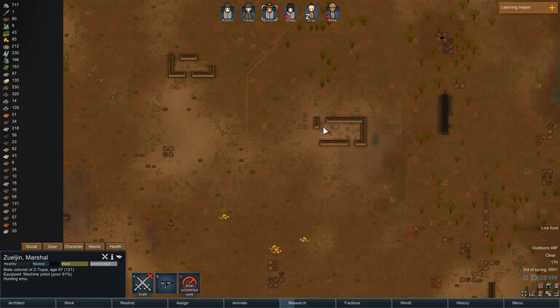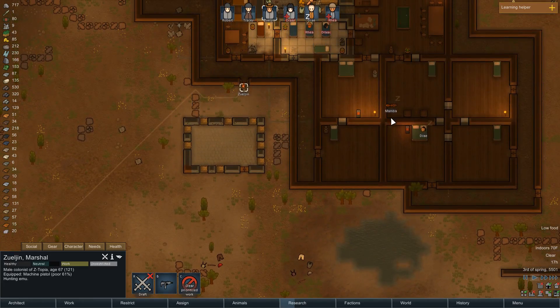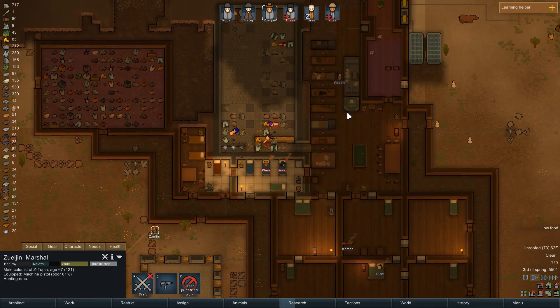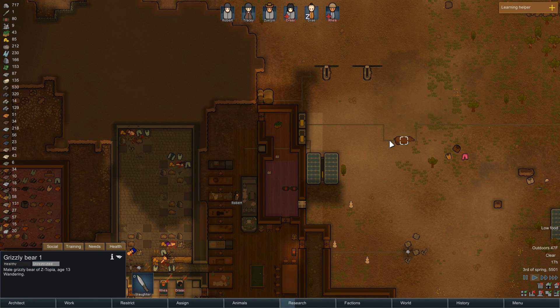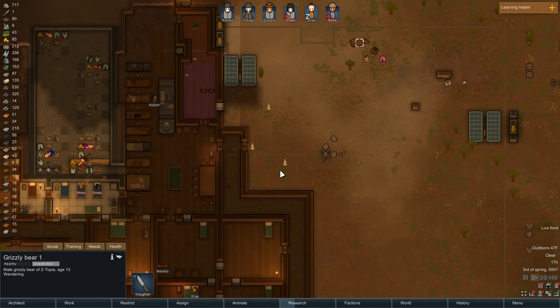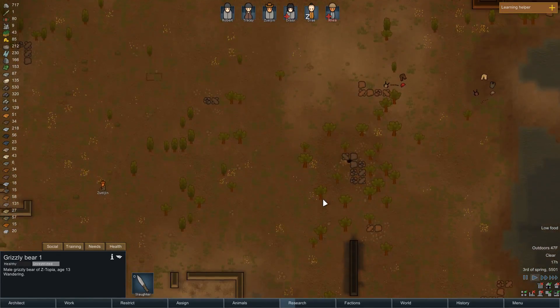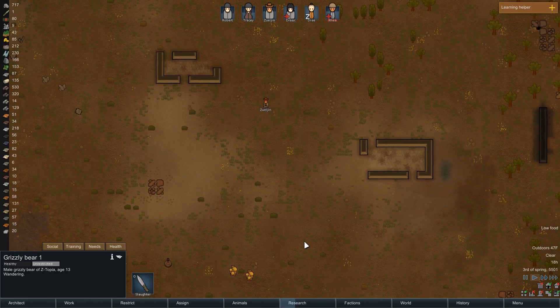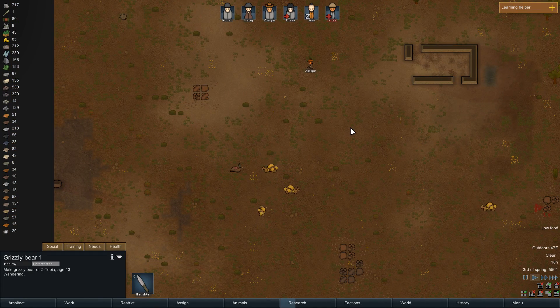We need this food badly. Hopefully it gets better. And also — is this our bear? Yeah, grizzly bear. We can slaughter him for meat if we had to, but I would rather train him up. Alright, be careful Z.